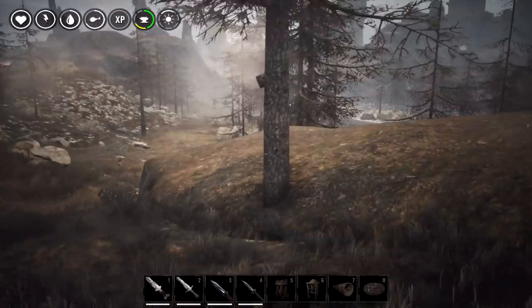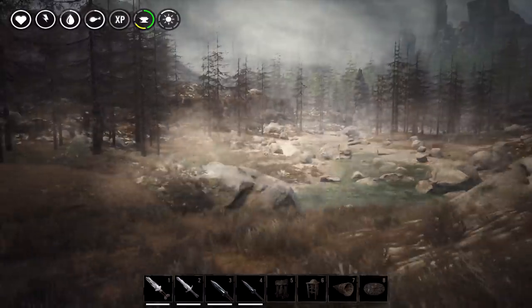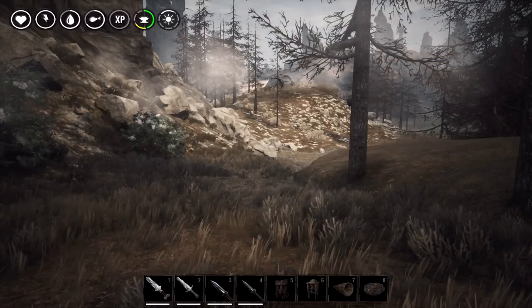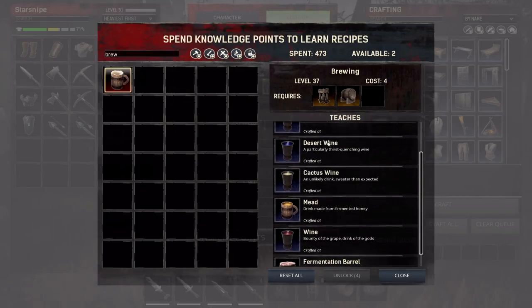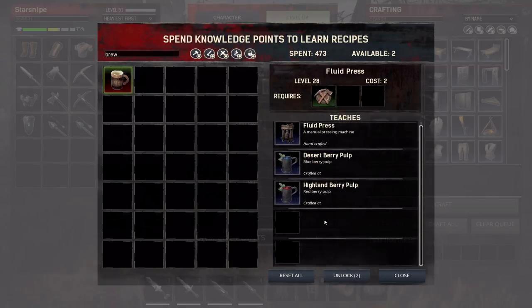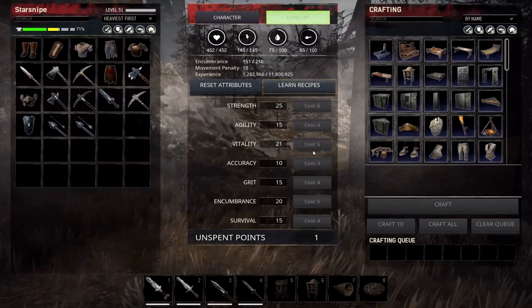The mug of juice or some part of the press is going to be useful for brewing, because brewing was another skill added. I'm not 100% sure how the brewing mechanic works, but you can actually learn it. Head to your recipes and type in 'brew' — there you go. It's level 37, and it does require the keg and the fluid press. After that you can create ales, highland wines, desert wines, cactus wines, and all of this probably at the fermentation barrel. In conjunction with the berry press, you can create desert berry pulp or highland berry pulp — it's gonna be pretty awesome.